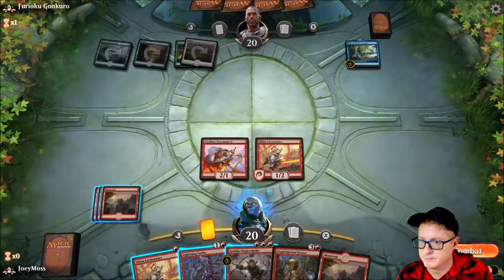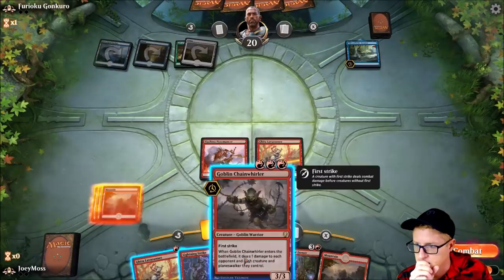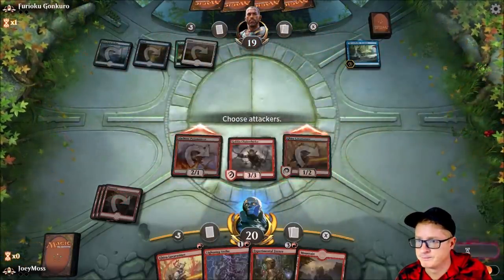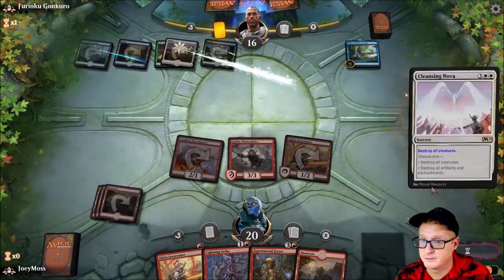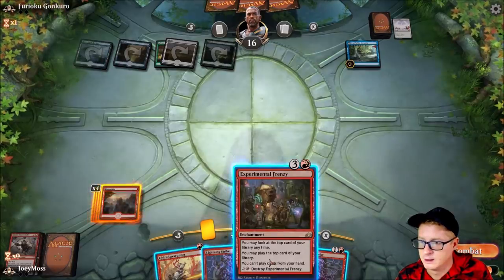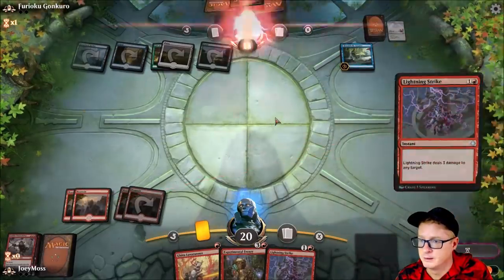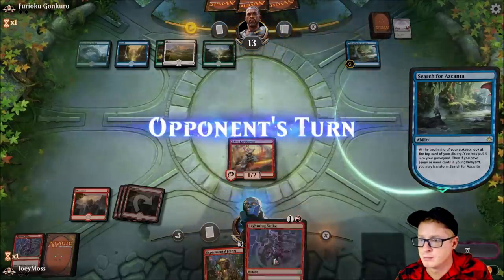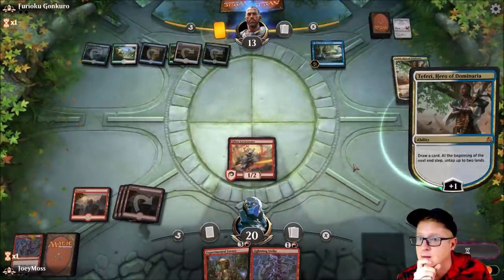Calm down, everyone. I almost want to drop Goblin Chain Whirler right now just to get the damage out. Decisions. Opponent's at 60 — this is a matchup in our opponent's advantage with that life total. Oh man, Cleansing Nova — dropped that a little too early. With Experimental Frenzy, we can't play cards from our hand, so we essentially empty our hand. We blast him, then Lava Runner. We'll have a Lightning Strike next turn. Dormant of Fury — devastation. This isn't going to be an easy fight.